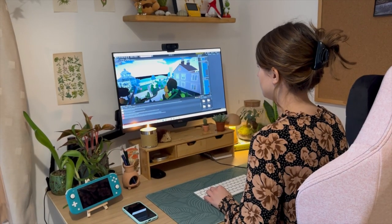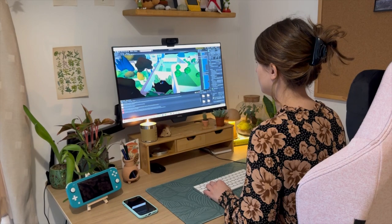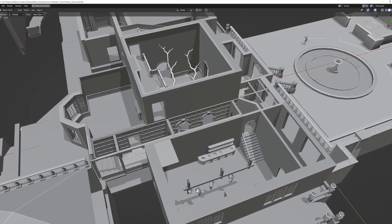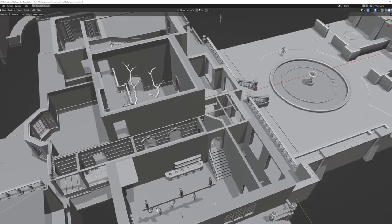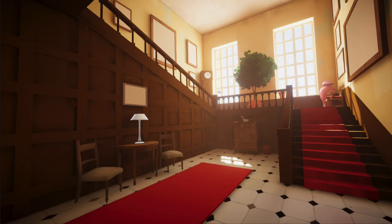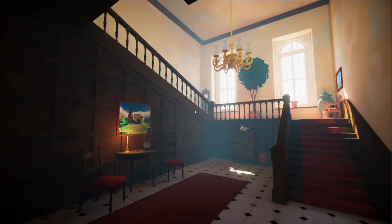At the moment, we're focusing on adding new puzzles and new areas to the game. I thought I'd share a little bit of behind the scenes footage of how we design the world of Botany Manor. First, we make a white box of a room, then make sure the lighting looks nice, and after that we create all the 3D art.